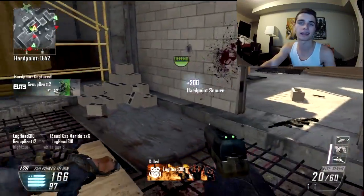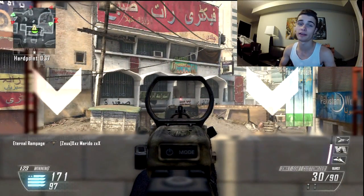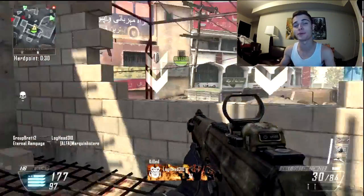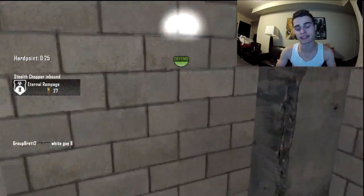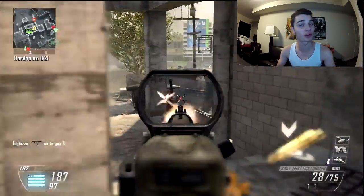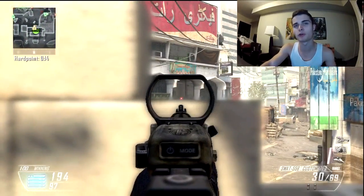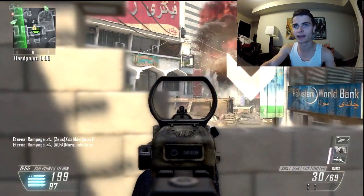Another question from BlackOps1948: what level do you unlock Ghost? You unlock Ghost at level 55, which is max level. That's awesome because noobs won't be camping in corners with it right away, and remember it only works when you're moving. Same person also asked about the best SMG, which I already answered - it's the Vector.